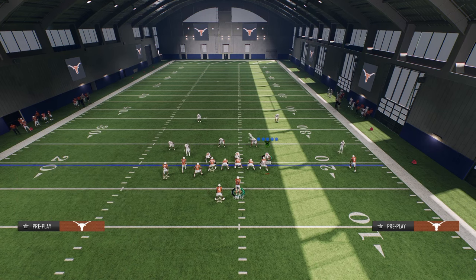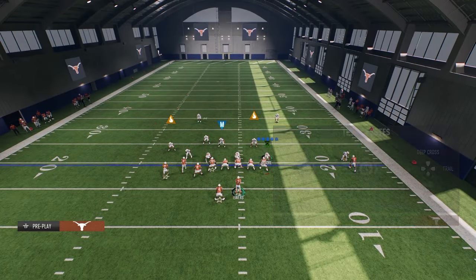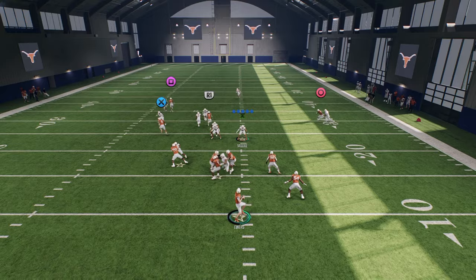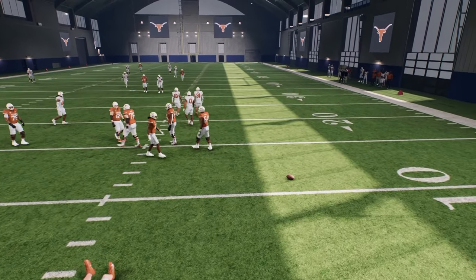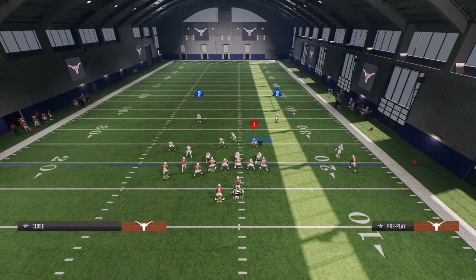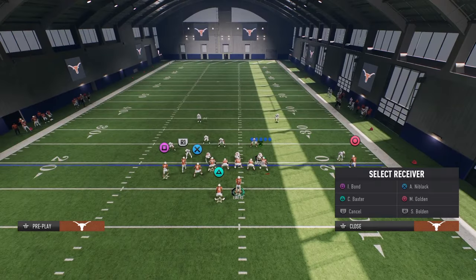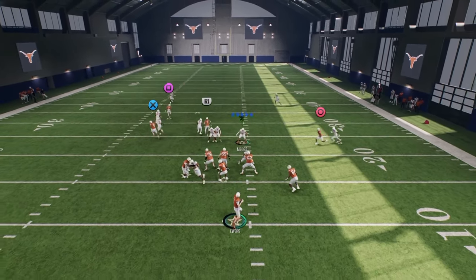We're able to one-play score Cover 1 Robber because the middle streak is going to pull the middle third, and then this fade is going to simply run over the top of the man coverage. What I would do is have your fastest player at that position, which I do in this video, so that once he gets that separation, you can make the throw.